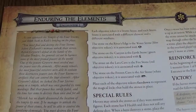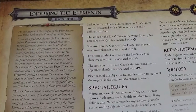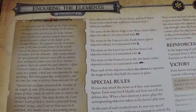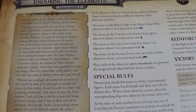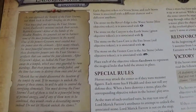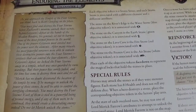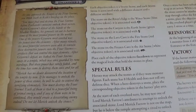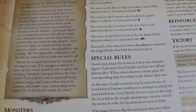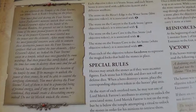As you approach the Temple of the Four Storms, you think back on the briefing on the place. You must find and destroy the Four Storms before Zachary's minions unlock their secrets. Before Gordon is defeated at the hands of the Shadowbinders, his general set out to harness some of the most primal powers in the world. One of the powers Gwarven most coveted was the power over the Elements. After many rituals, his most powerful sorcerers were able to contain these destructive powers into the Four Storms — artifacts that can control the Four Elements.